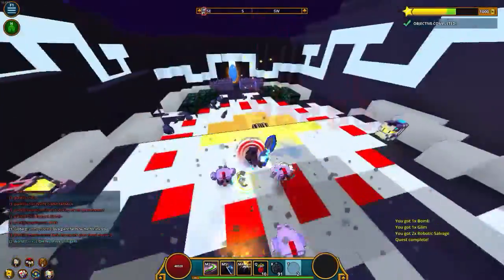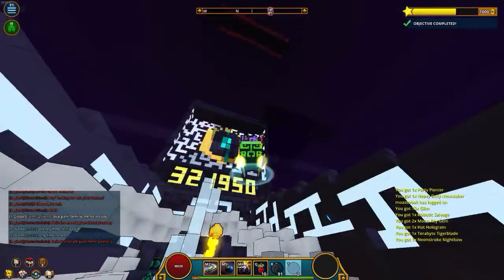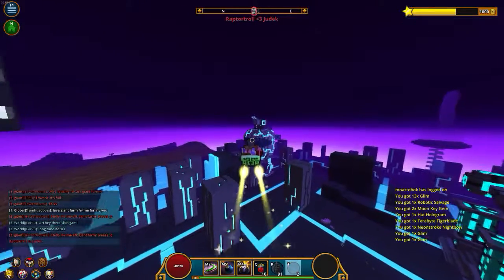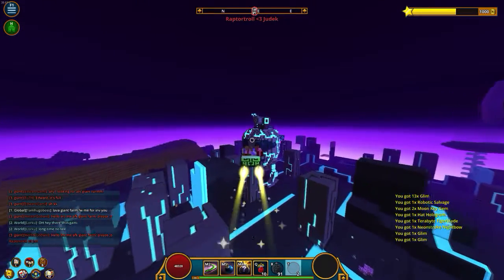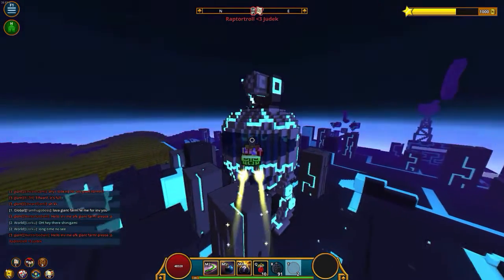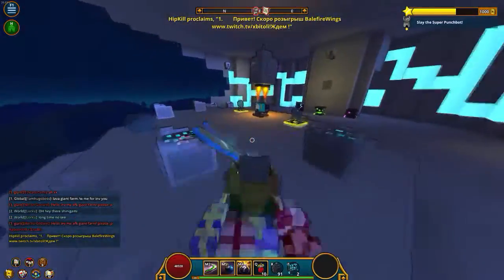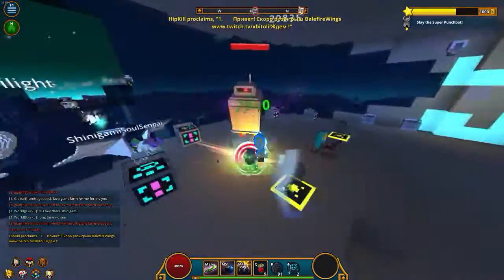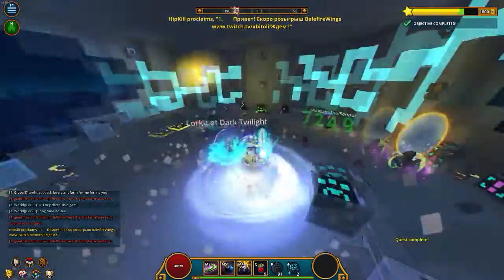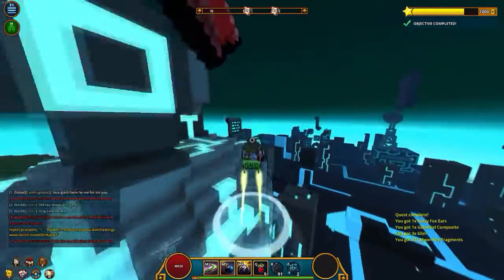Some of you guys are asking why I use Vile instead of Death Defying Flask. The reason is because you're pretty much critting all the time with this build, and you'll run out of potions a lot when you want to crit — every time I use a potion I crit for 98k. Death Defying only activates when you're about to die, so you only crit when you're close to dying, which is not my style of gameplay at all.